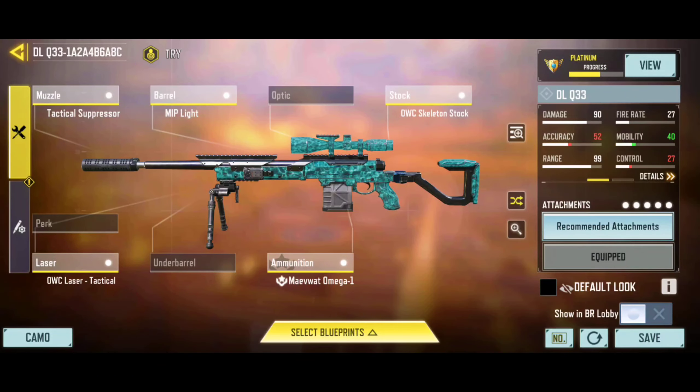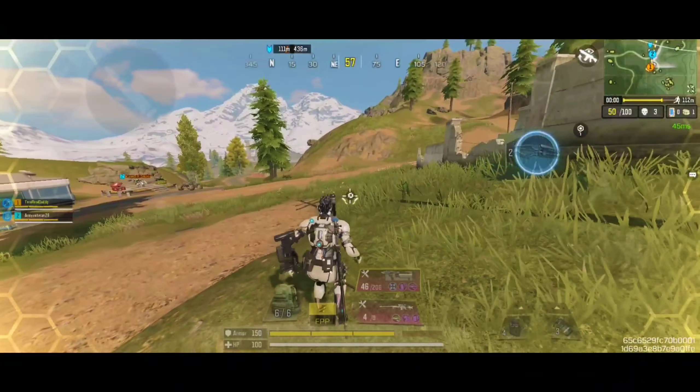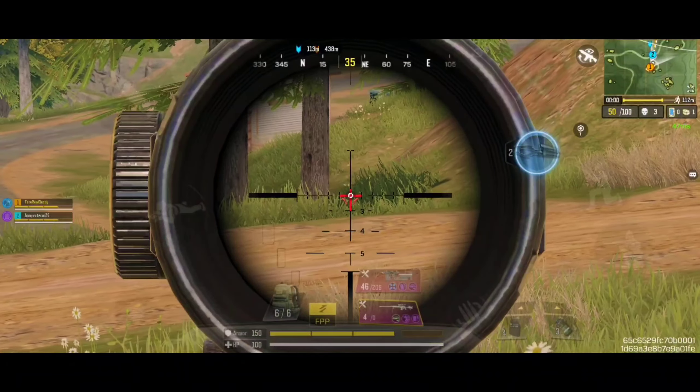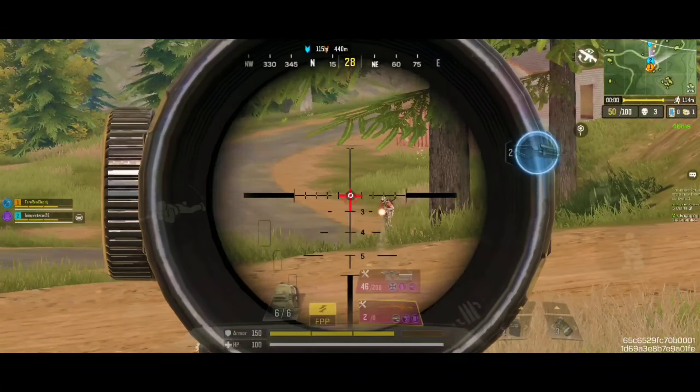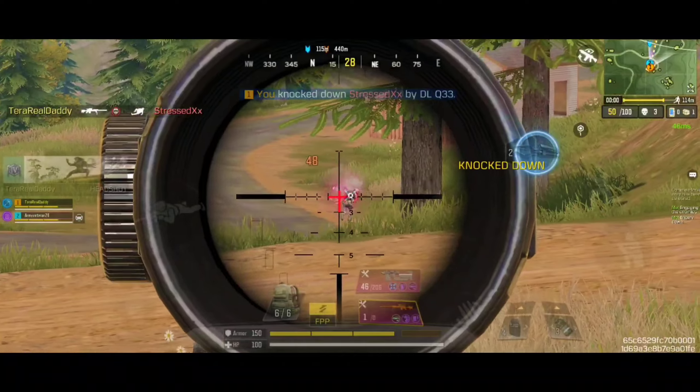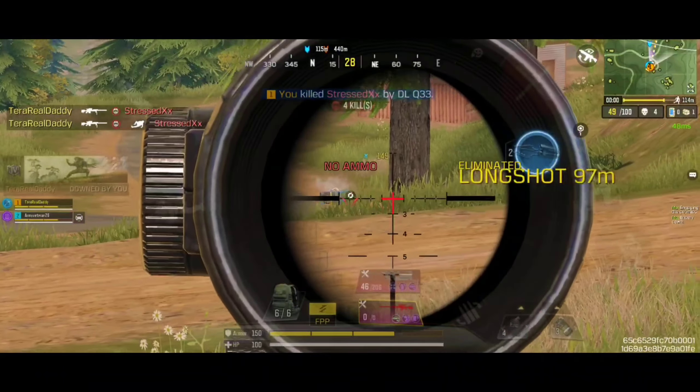Here is the best custom gunsmith loadout of this bolt-action sniper rifle, which is equipped with the signature magazine attachment. It is a pretty well-rounded custom sniper rifle that can give you guaranteed knockouts in the Battle Royale. For the mods with this DLQ33 build, I am recommending the Sniper Extended Magazine mods, the Fast ADS mods, and most importantly, the Sniper Expert mods, to get the most effective results possible.